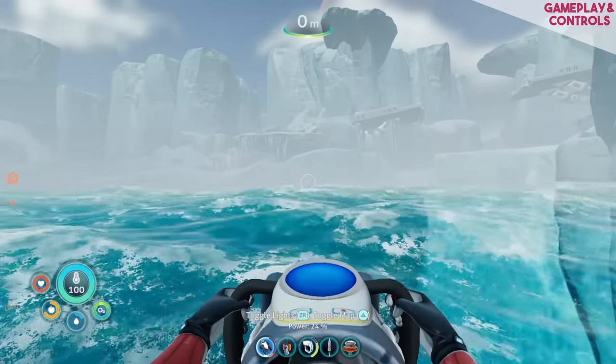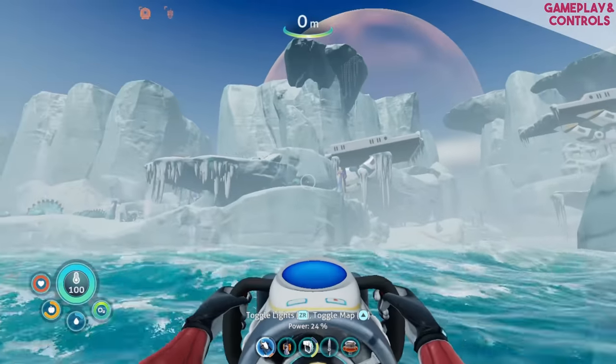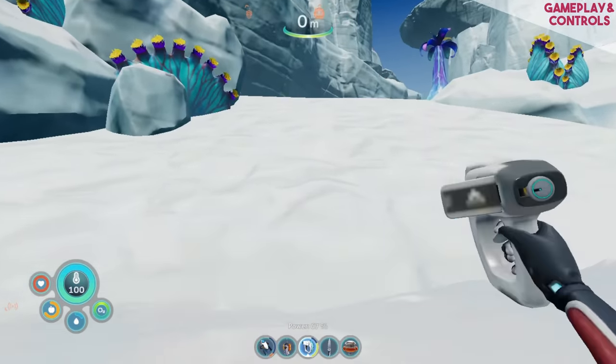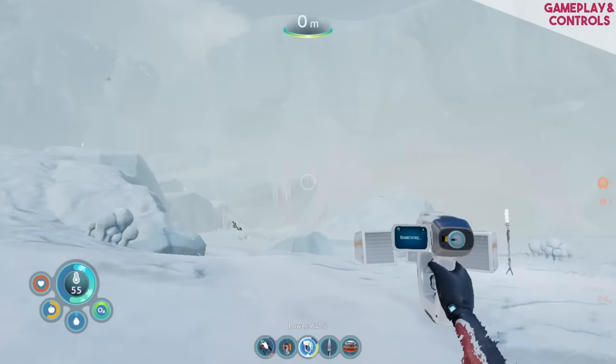Subnautica once again thrives in the variability of its different biomes and the challenges each provides. There's a stark beauty to this underwater world, but unlike the first game where you broke the waves and felt a euphoric sense of safety, this time when you break the waves you begin to freeze to death — and that safety and comfort comes from beneath.